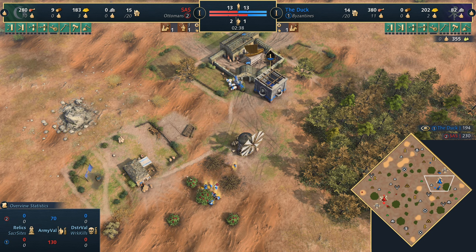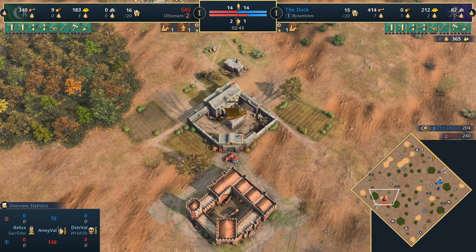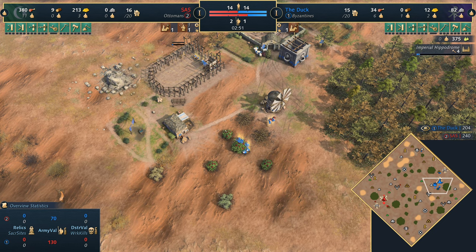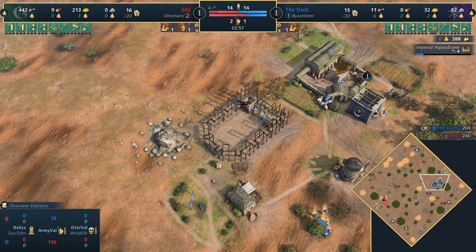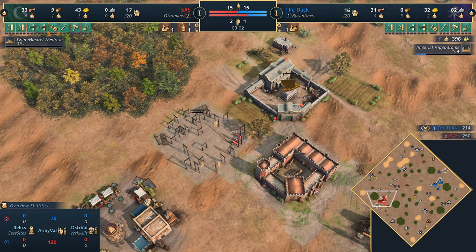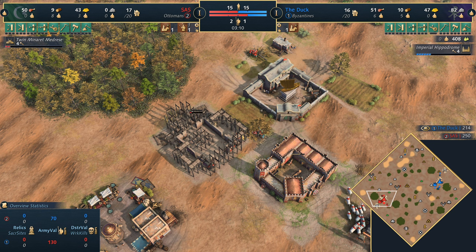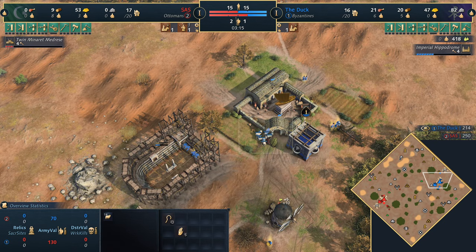The Byzantines can opt for the Hippodrome — a very viable landmark if you're playing an extended feudal age. The Grand Winery is a superb landmark for the mid to late game; you can get one batch of mercenaries at a good time. But it will indeed be the Imperial Hippodrome, looking to get horsemen out quickly. For the Ottomans it will be the Twin Minaret Madrasa — no real surprises — to get the free food from that.